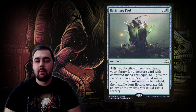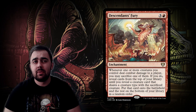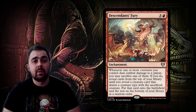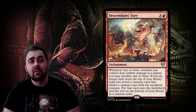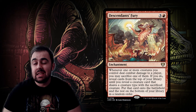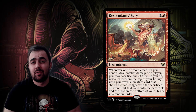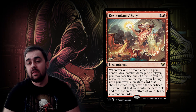Another fun card not talked about much is Descendants' Fury. Whenever one of your creatures deals combat damage to a player, you may sacrifice it. If you do, you reveal cards from the top of your library until you reveal a creature that shares a creature type with the sacrificed creature, put it onto the battlefield, and put the rest on the bottom in random order. In a dinosaur deck, swinging with a small dinosaur and flipping into a Galta is a huge success — so Descendants' Fury is very relevant here.